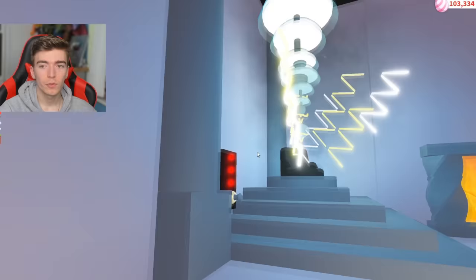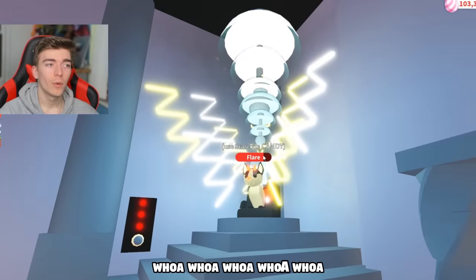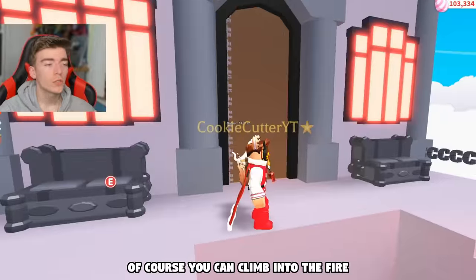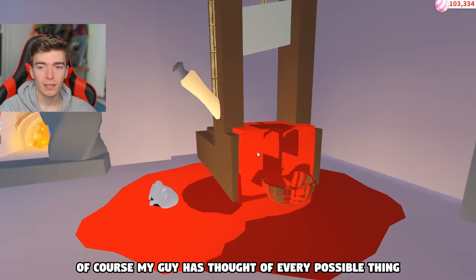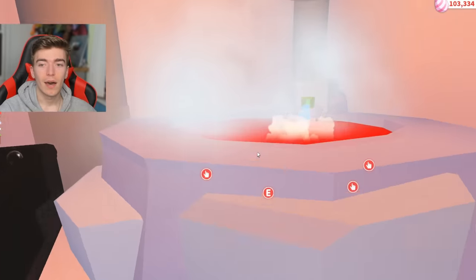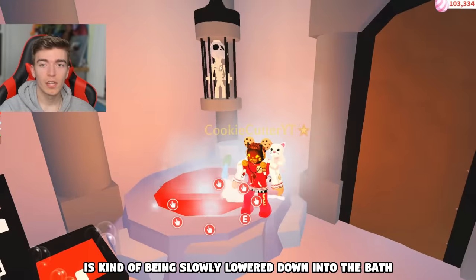In here this looks like something spiky - I am not putting my pet in that. Then we have a staircase to a second floor. This looks literally insane. Do I want to dry my pet's hair? There are lightning bolts and stuff going everywhere, and a fire pit. Wait - I just set myself on fire. Of course you can climb into the fire - my guy has thought of every possible thing.